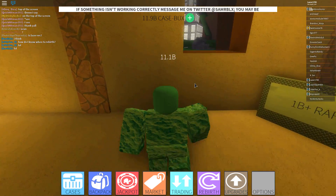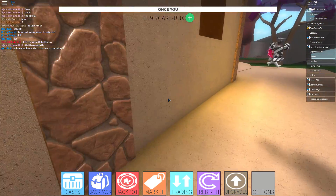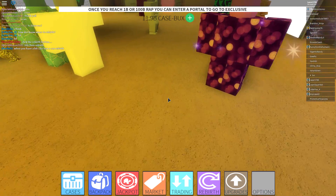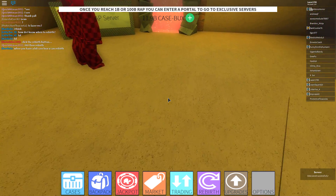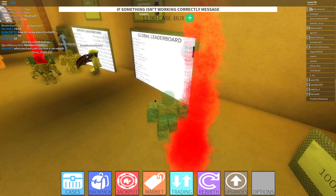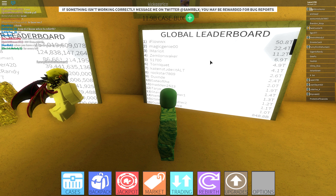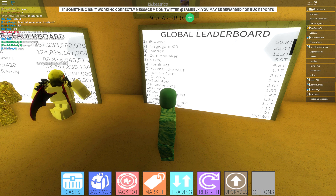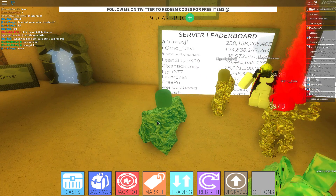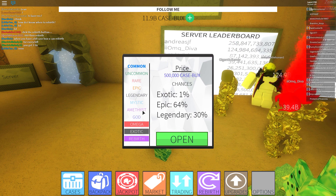We hit 10 billion in 20 seconds! That means in 2,000 seconds you will hit 1 trillion — that's only half an hour. So in 30 minutes you get 1 trillion. Every hour: 2 trillion. That means 48 trillion a day — almost 50 trillion a day! So you can just play jackpot, and if you lose it doesn't matter because you can get it back very fast.